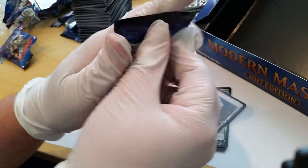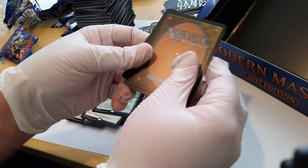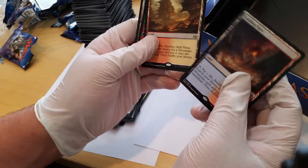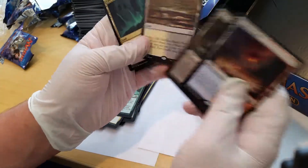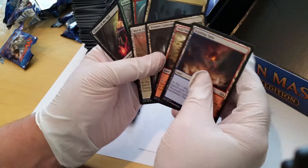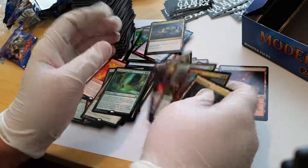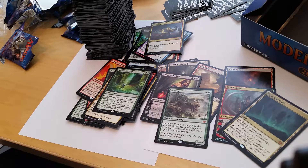Summoning Trap. We've already got our top packs out of this box I think. This is going to be our foil — well, foil uncommon — and then this is our rare. Sphinx's Revelation — look at that. Four lands and then four really good cards. What a box! Anyway, this is Scott from category1games.com — thanks for checking us out. Follow us on Facebook and Twitter, like our channel on YouTube, and share our videos. Thanks everyone!